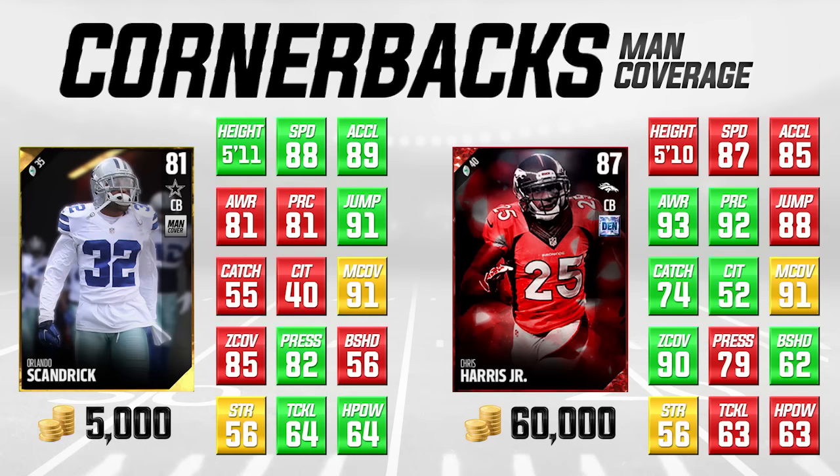Awareness and play recognition, he also lags a little bit behind in. But for 5,000 coins, you're talking about a corner that has great man coverage, great speed, great acceleration, and decent tackling and hit power as well. I really think this is a great value at the cornerback position. You can do a lot worse than Orlando Scandrick at corner. He's definitely one of the guys I want to put on my team, especially for a salary cap team, because he is not very expensive.